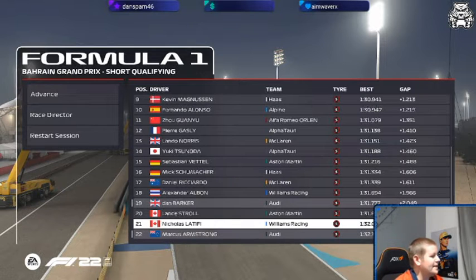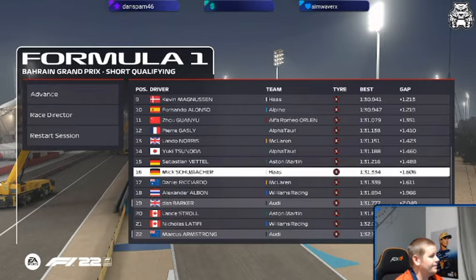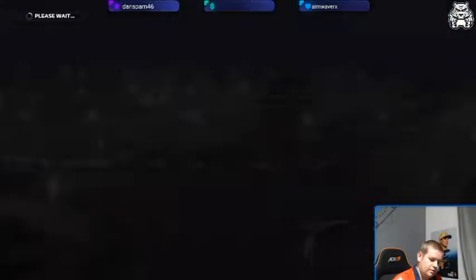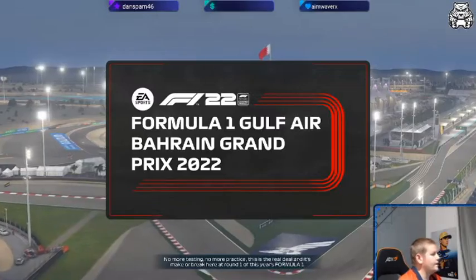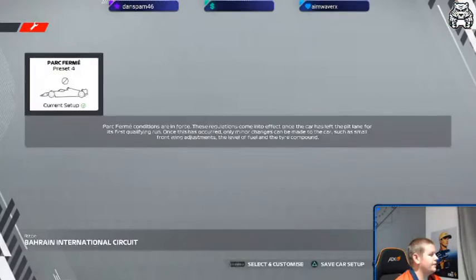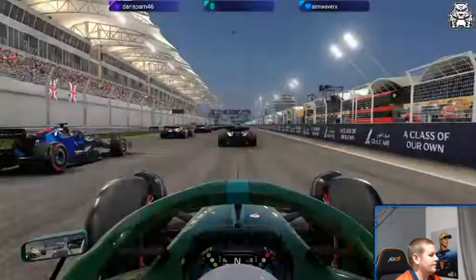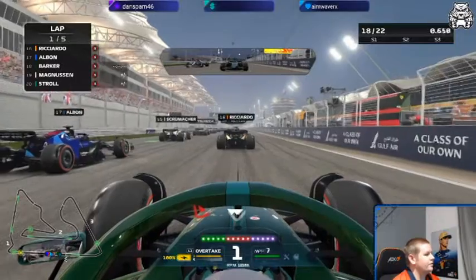We're P19 and P22. Daniel Ricciardo P17. It is what it is — it's the first race of the season, you can't really argue. So here we go, we have the first race of the season. Bit of fun facts down there — thought I changed my goals but clearly not. Car setup — there's a lot of stuff I can't really change, which is annoying. Unless it's because it's maybe the first race that's why it's not allowed the full feature.